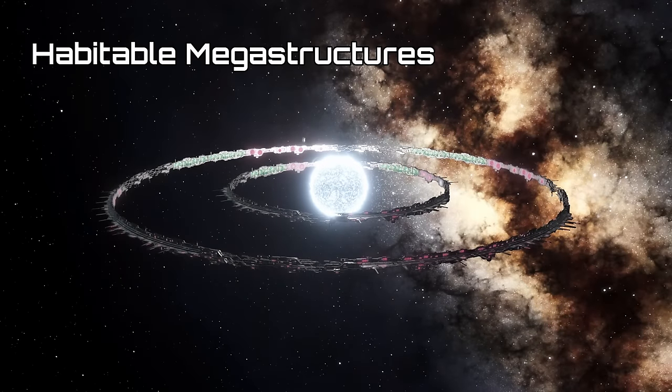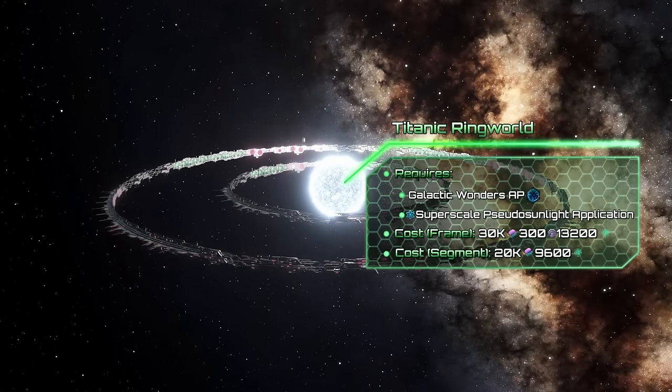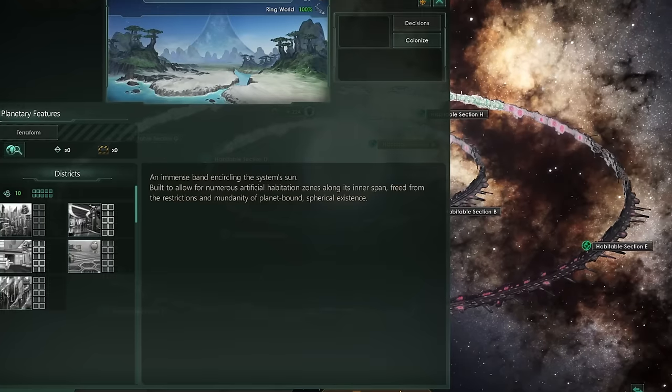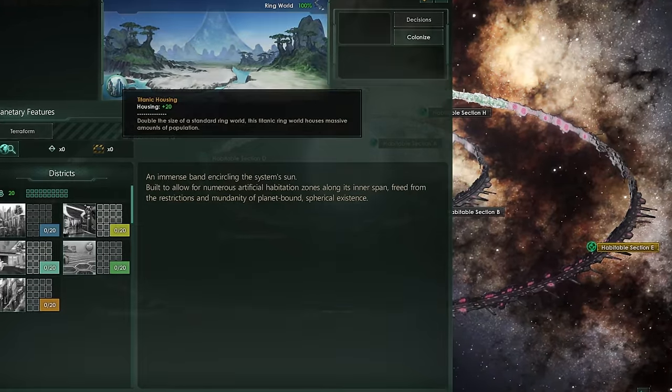Next we have habitable mega structures, starting with Titanic Ringworlds. To unlock them you need the Galactic Wonders Ascension Perk and Superscale Pseudo Sunlight Application already researched. The frame needs 30k alloys, 300 influence, and 30,200 days to finish construction. You'll get four additional segments, with each one costing 20k alloys. These segments will also be larger, and they will have even more districts.